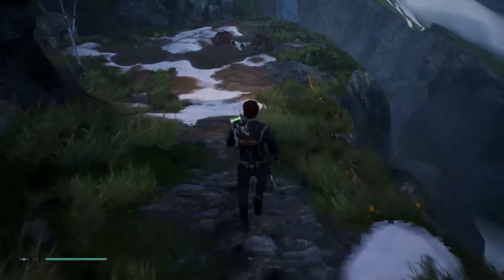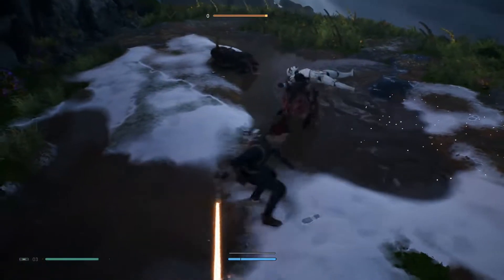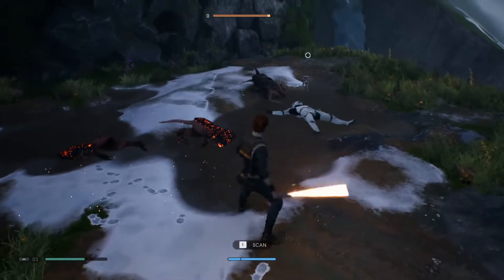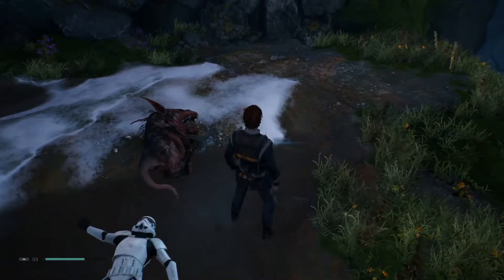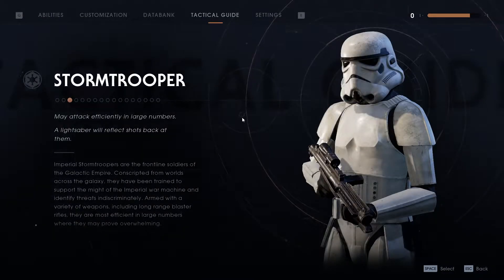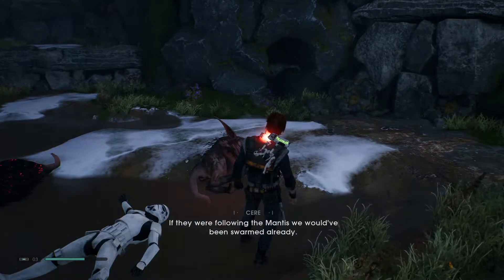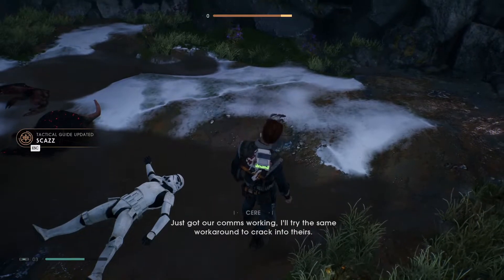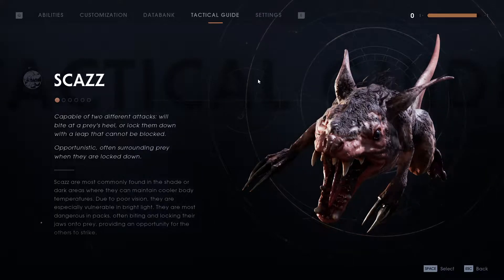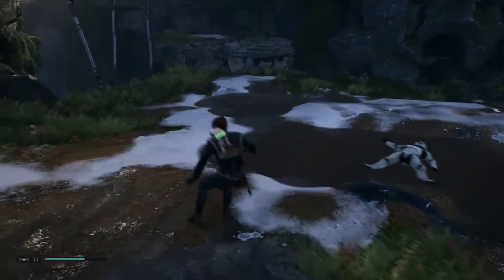We've got some little rat guys here - watch out BD. I'm just taking the time to really practice these guys' maneuvers, even if it slows me down a little bit - I want to get good at fighting each different kind of creature. Tactical guide - Stormtrooper: attack efficiently in large numbers, reflect lightsaber shots back. The Empire found Zeffo. If they were following the Mantis we would have been swarmed already - could they be looking for the tombs? Let's hope not.